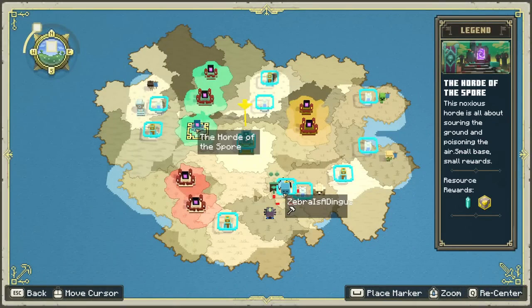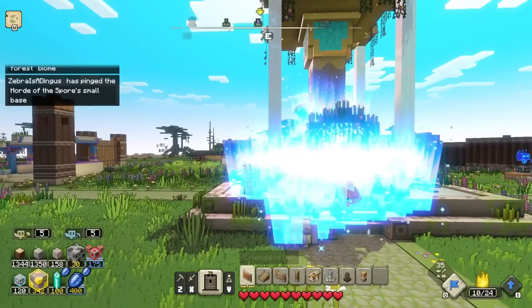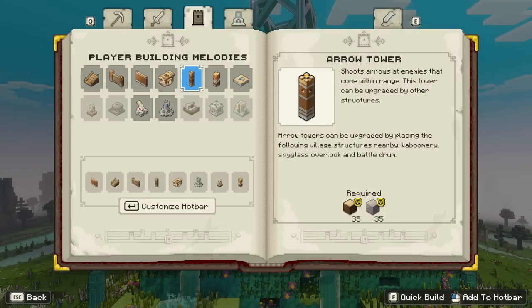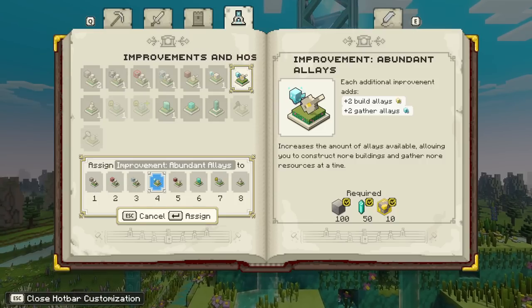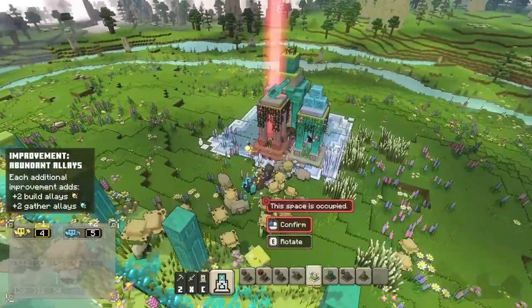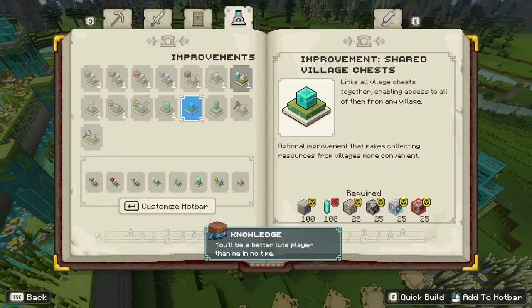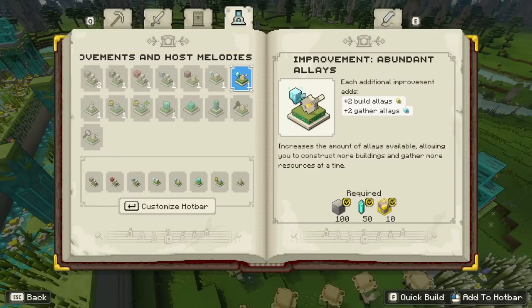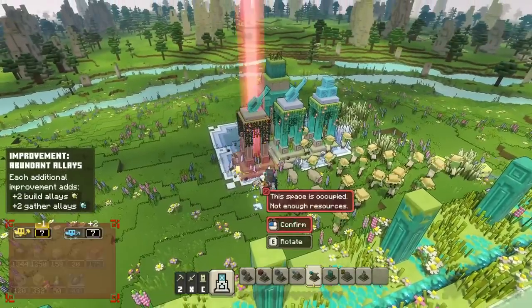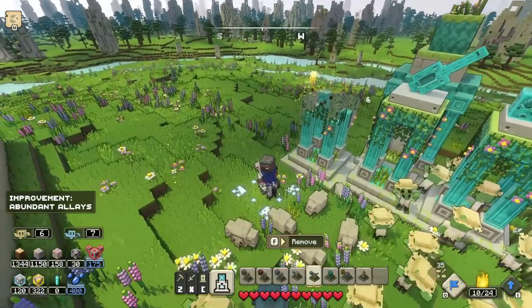We did a good job here. I have 100 prismarine so it might be a good time to consider an upgrade. Looking at the upgrade menu, I could get extra allays. I spend 50 prismarine to get more allays - having more allays is really, really useful. I do another one. That's all done - now let's go fight that big Horde of the Spore. It might be a little nerve-wracking but we have a pretty strong team with 35 units.